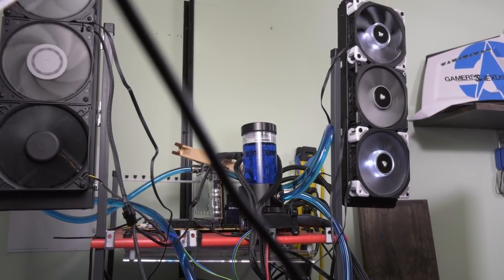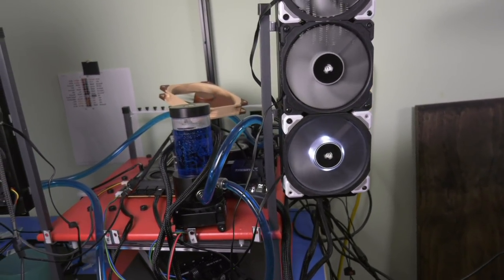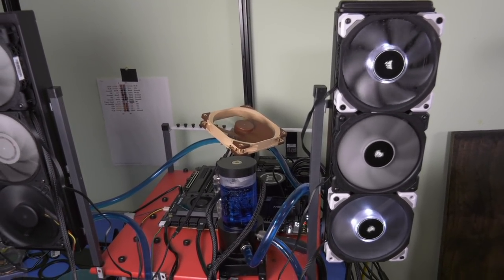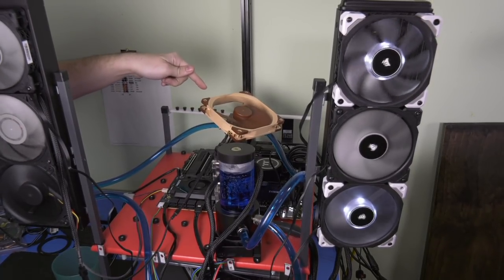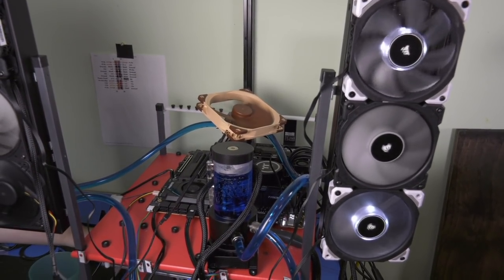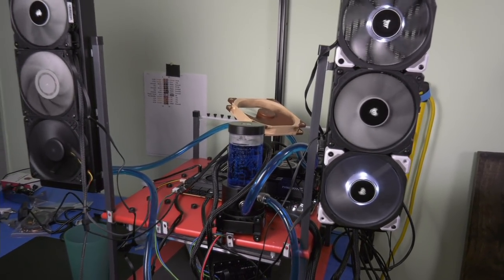Those fans are on a 360 Thermaltake Floe radiator going to the CPU, so they're separate loops — one's an AIO, one's a CLC, and one's an open loop. The VRM is being cooled by the two EVGA fans on the X299 Dark. For memory we have Trident Z at 3600 MHz — I think CL18 or something, G.Skill memory. We have a Noctua NFA-14 blowing down to make sure the VRMs are cooled in case anything's got loose contact.